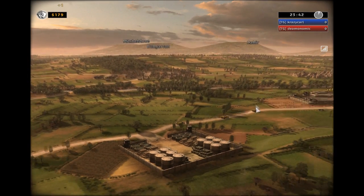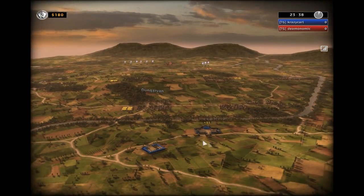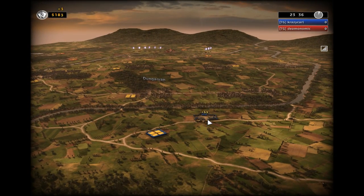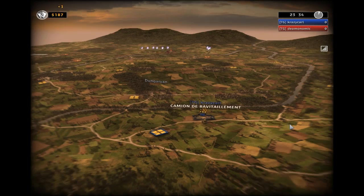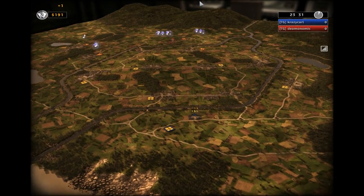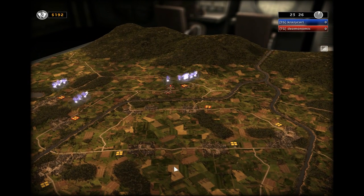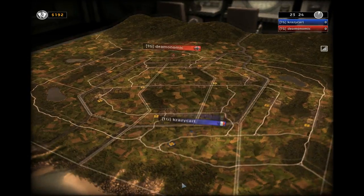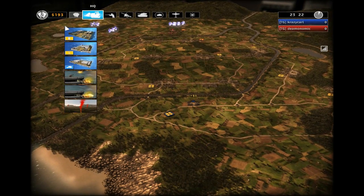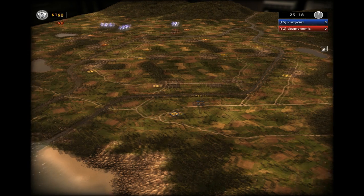Supply trucks now go from my depot to my headquarters. Every time those trucks get to my headquarters I get ruse dollars, and those trucks come out about every 30 seconds from your supply depot going towards your headquarters. Think about ways to play economically — trapping your opponent by taking away the supply lines. There is a lot of room for that in this game.